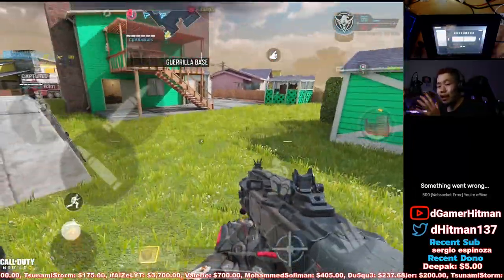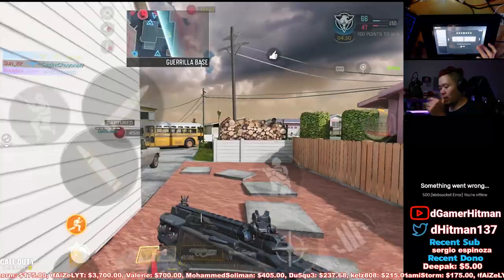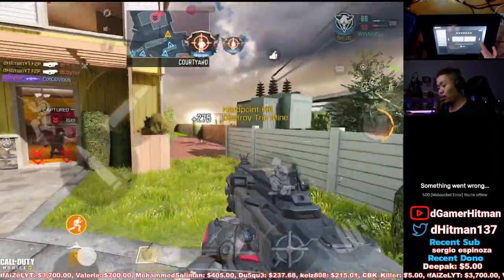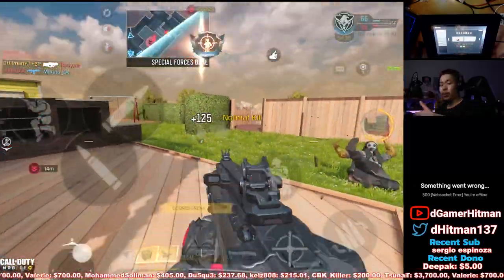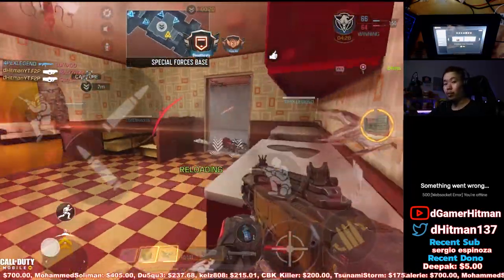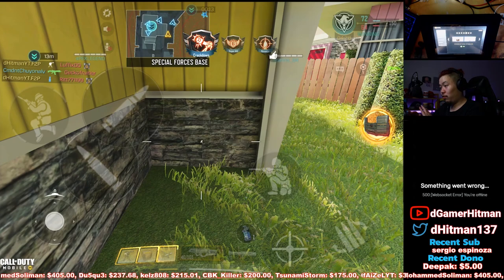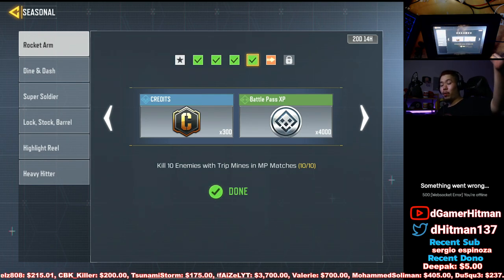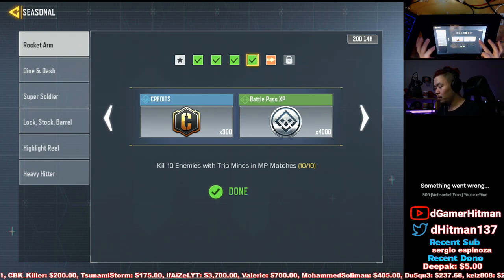Once you kill everybody, they're going to spawn where your sentry gun is and you'll get some kills. You're most likely not going to finish the sentry gun challenge all in one game. However, you can combine them together — do the five frag kills, then continue to the trip mine challenge. I put down the sentry gun, drop a trip mine across from it. They spawn, die to the trip mine, die to the sentry gun. Yeah, it's toxic — 100% toxic.